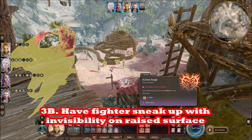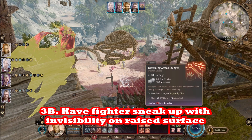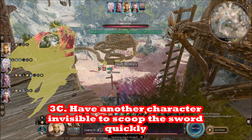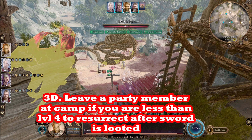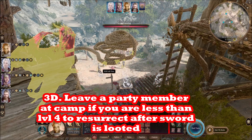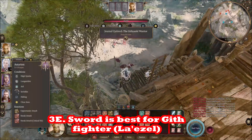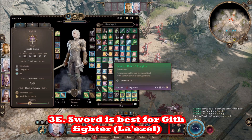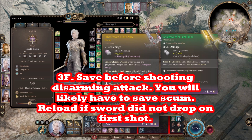The drop probability is less than the hit chance — someone estimated about 16–17%, but it's not zero. Keep at it 10 or 20 times and you'll definitely get it. It does involve some save-scumming to get this legendary sword, which is an Act 1 sword and best for Lae'zel. Don't let Lae'zel get too close or you'll trigger a cutscene — do the disarming attack from range, or use a hireling fighter. Sneak up in stealth/invisibility mode and it won't affect your story.